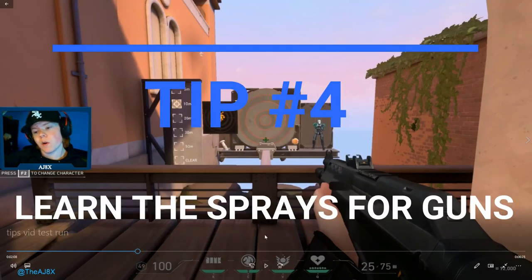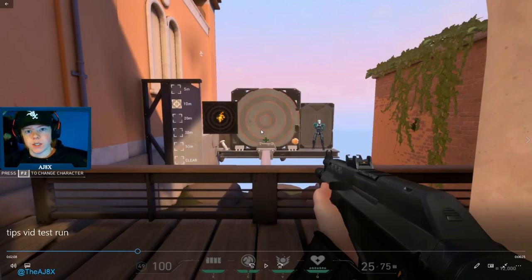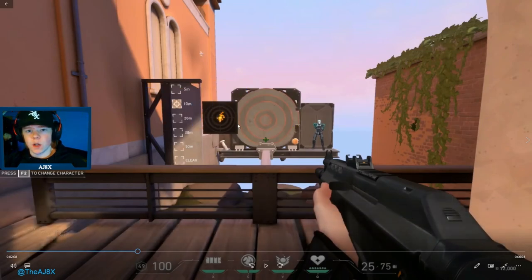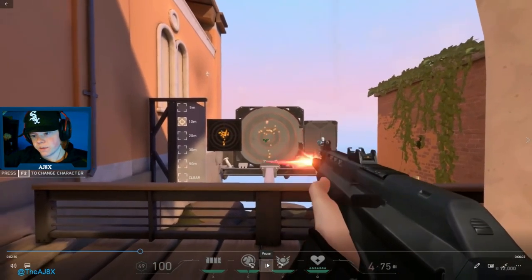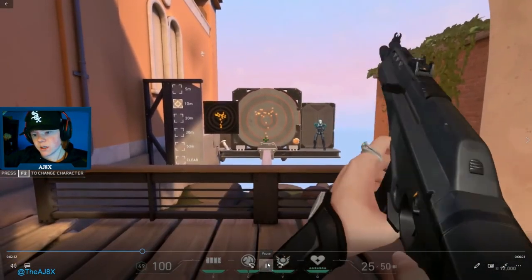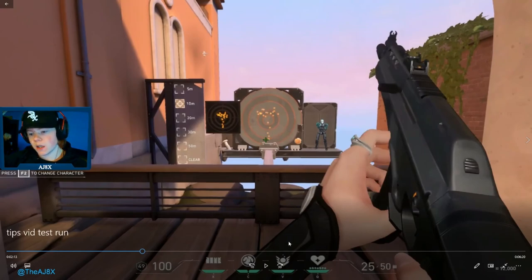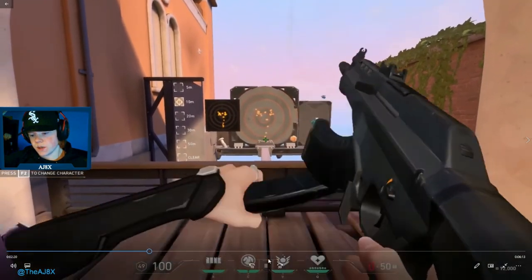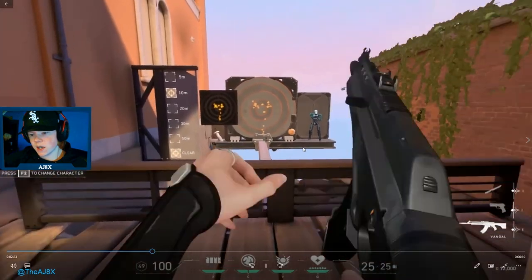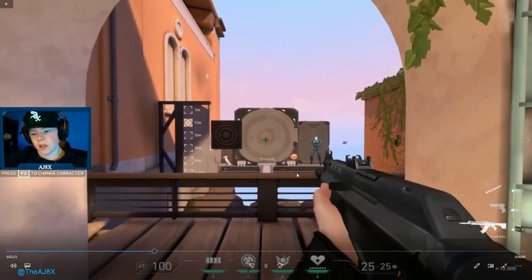Tip number four: learn the sprays for the guns. Every gun has a spray — it shoots the exact same every time. You can learn that and counteract it and control it to get nice sprays. For example, we'll just look at the AK spray here. That's just shooting it without pulling down or anything. As you can see, it does it again and it's the exact same.